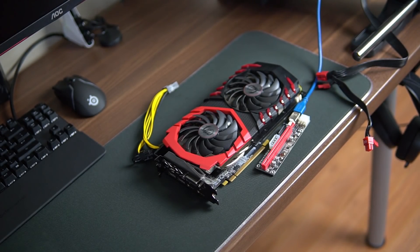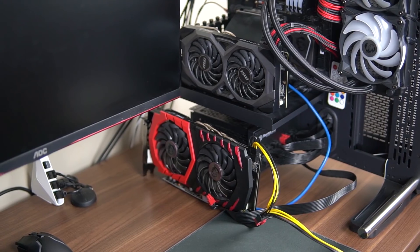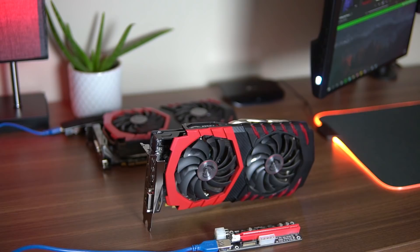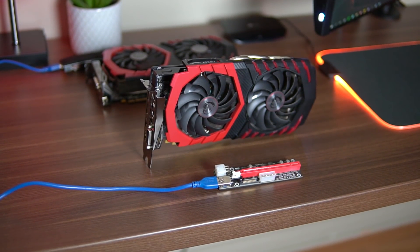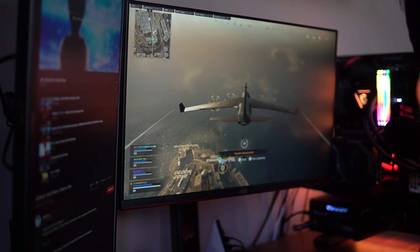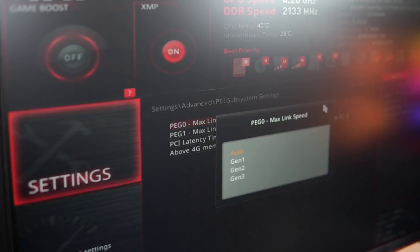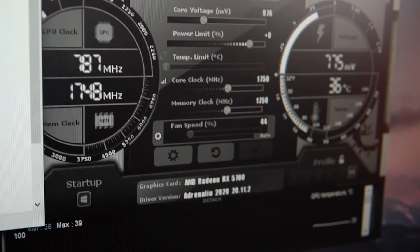Hey everyone and welcome back to another Mining Chamber video. In today's video we are going to be using more than one GPU to mine on our main PC. You can use this when you're trying to game and mine at the same time, with one GPU mining full time and the other one free for whatever else you want. We'll also go over some BIOS options you might have to change and everything you need to know about drivers and setup within your main PC.